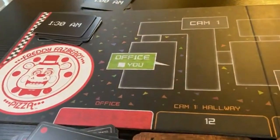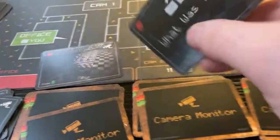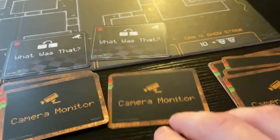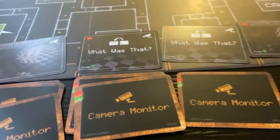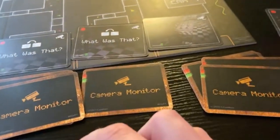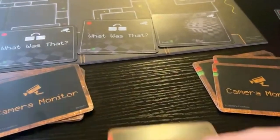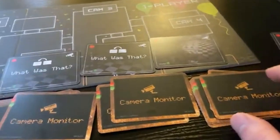Moving on to 1:30AM. Alright, first card is a room, second is an animatronic card, third is another animatronic card - I'm running out of cards in this pile - and a fourth animatronic card. It's a miracle! Going left to right, this one goes right into cam one, this one goes right in here, and there are only two cards left in this pile.